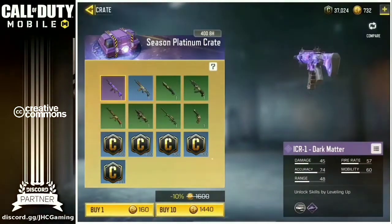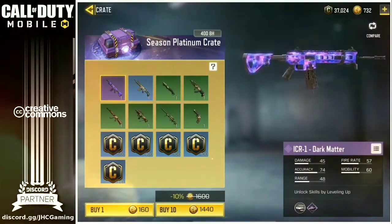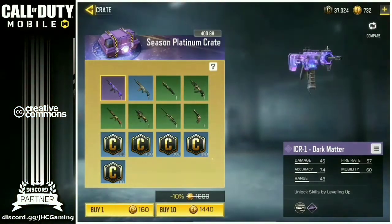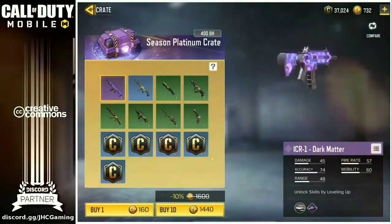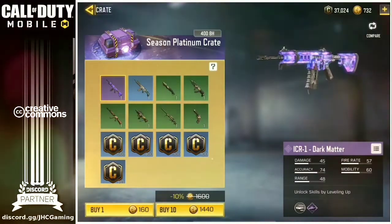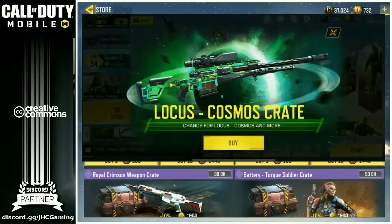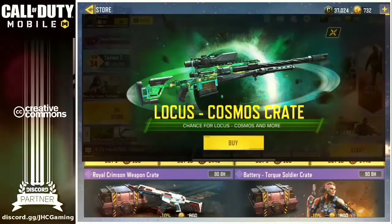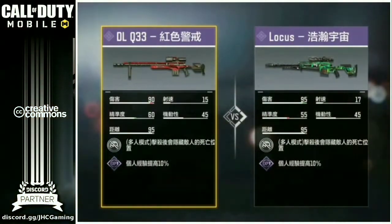The second weapon is the ICR-1. Again, not available as free-to-play, only exists in the crate. And once again, not a big deal because it's not really pay-to-win since it's not powerful — it's pretty similar to an M4. It's not something that the top players on the leaderboard will use in legendary ranked gameplay. It's not one of the best weapons in the game, so it's more of a collectible. Now, the Locust Sniper will be in crates, only available to players that spend money. The difference compared to the Razorback or the ICR is that the Locust will be extremely pay-to-win according to what we've seen on Reddit. We have the stats — someone posted on Reddit comparing the stats from the DLQ-33 with the Locust Sniper, which they already have in Asia. The top two numbers on the top row are damage and fire rate. The Locust has a faster fire rate and higher damage than the DLQ.